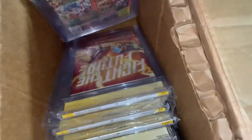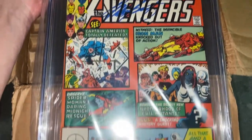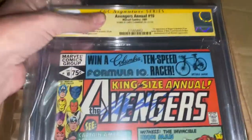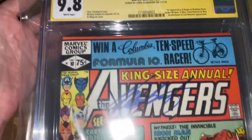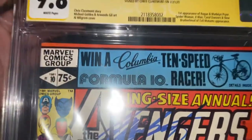This is one of the other investment-grade books — this is the first appearance of Rogue. When Chris Claremont was doing his signing during COVID, I had this sent in and got it signed. This book is constantly gaining value, and it came out in 1981 — so you're looking at a 40-year-old book that's basically in perfect condition.